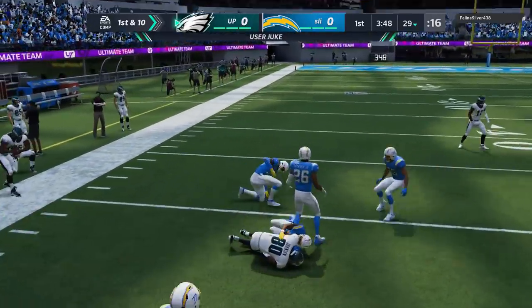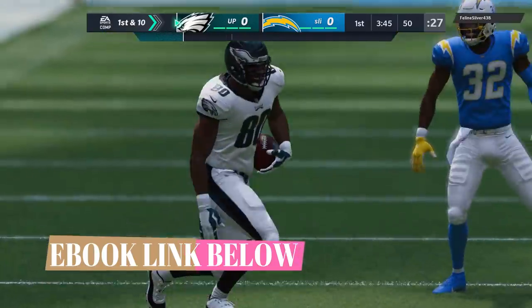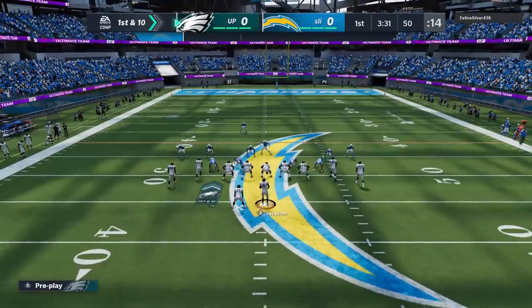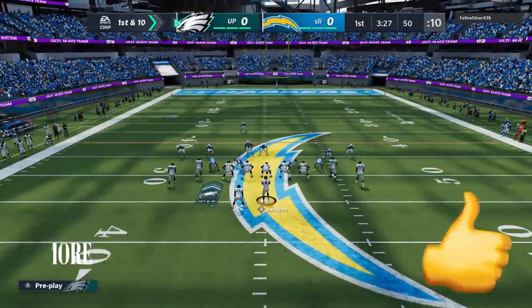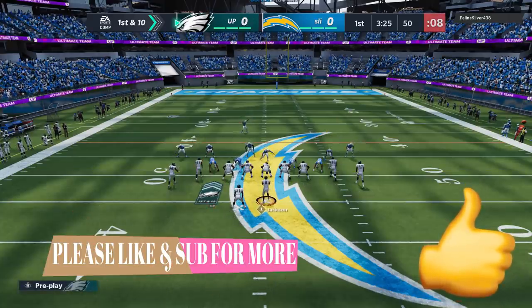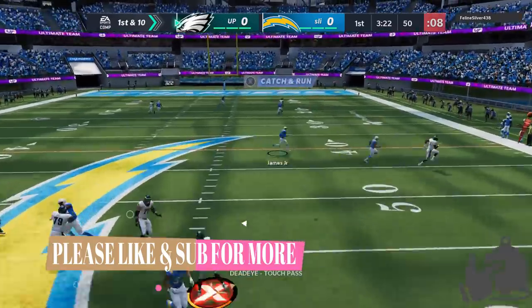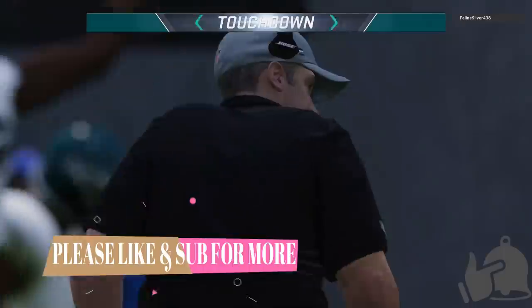I'm also using the Green Bay Packers offensive ebook — links in the description below if you want to check them out. The Kansas City Chiefs ebook has a ton of really good blitzes that I hesitate to put online because EA will just patch them if everybody's running them. If you want exclusive stuff, link in the description below. If you could hook me up with a like, it really helps out my channel — likes, shares, comments all help. Hit the subscribe button if you like what you see.